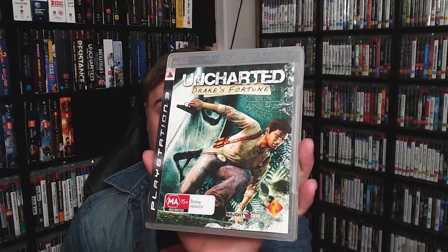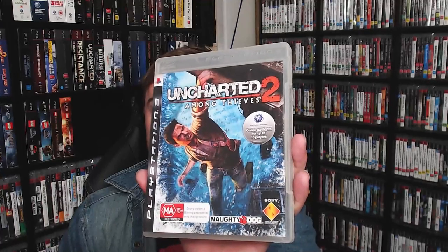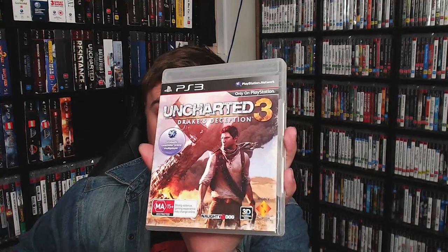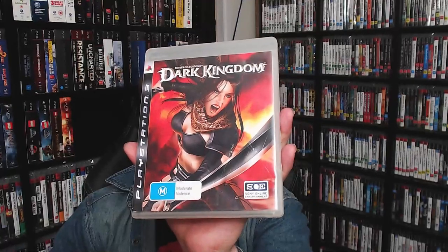Here we have Ultimate Marvel vs. Capcom 3. Uncharted: Drake's Fortune, Uncharted 2: Among Thieves, Uncharted 3: Drake's Deception — it's got a manual but it just feels really light. Under Night In-Birth. Unreal Tournament. Unsolved Legends: Dark Kingdom.